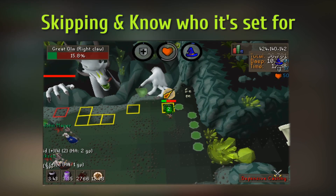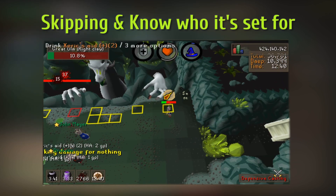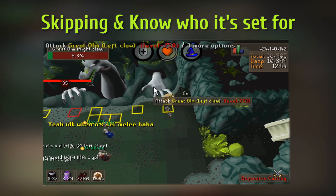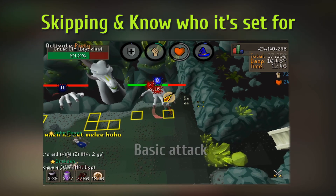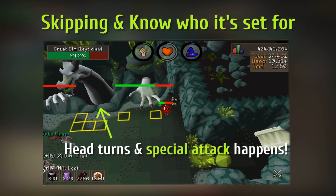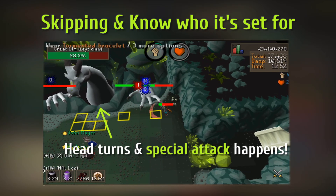Now I'm going to tell you how to detect what side it's set for. I'll give you two ways to do that. So imagine you have the melee role. You tank the basic attack, and when it turns the head and does a special attack in the meantime, that means it's set for you — the melee.